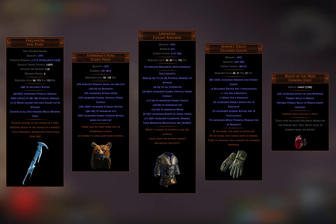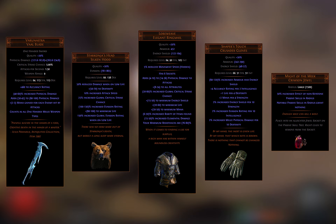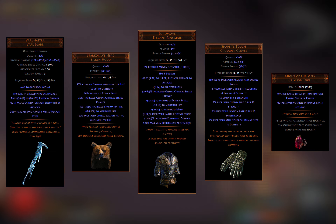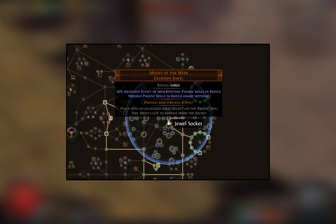The main unique item is the Varunestra weapon. It counts as every one-handed melee weapon type, so you can pick up sword, dagger, and claw nodes on the tree and benefit from all of them. For body armor I went for a Loreweave for the physical and elemental damage, but if you'd prefer more survivability over damage, use either a Queen of the Forest or a Belly of the Beast instead.